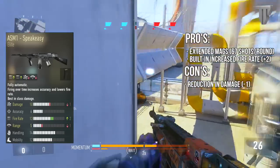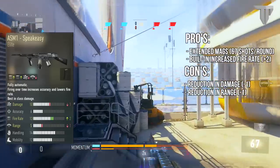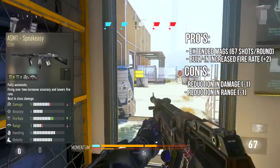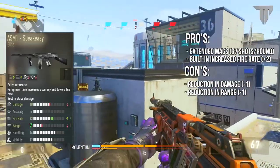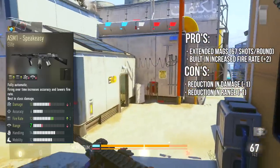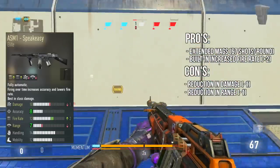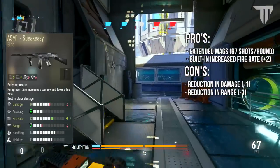Now another thing to take notice is the minus one in damage and minus one in range. So already the Speakeasy has two negatives, but we can always add advanced rifling to increase the range by plus two, which would bring it up to a range of seven. And if we chose to add grip as our last attachment slot, it would bring the accuracy to eight. So this is what the Speakeasy would look like if you wanted to get the most out of it statistically.